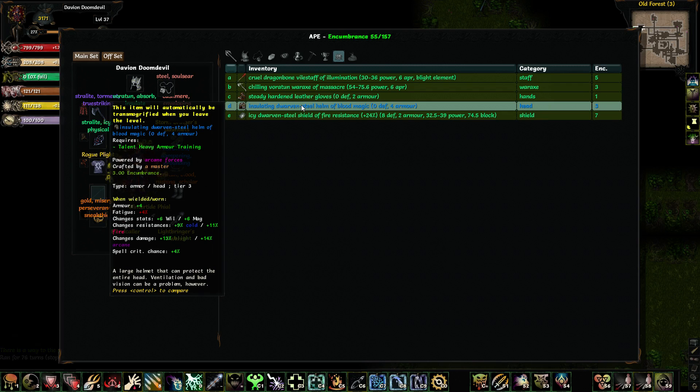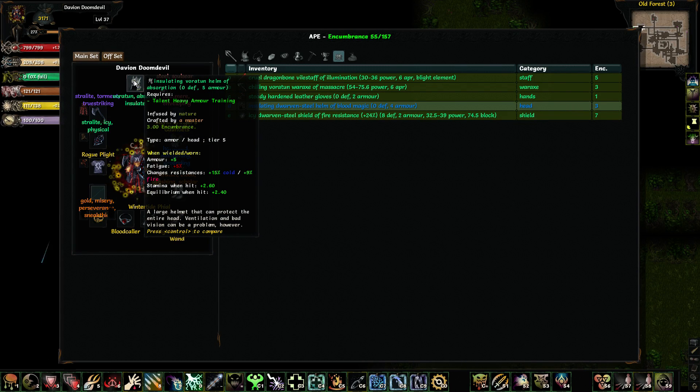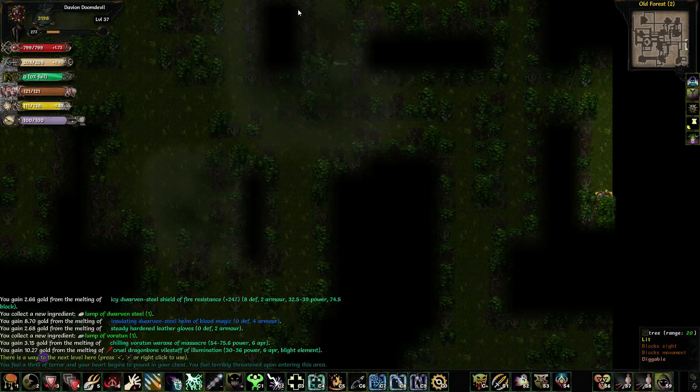Got a nice little helmet here with Arcane's Forces. Changed my damage to Blight and Arcane — spell crit chance, resistances. Not a bad thing. I like this though because it gives me stamina when I hit stuff. That's worth knowing too.